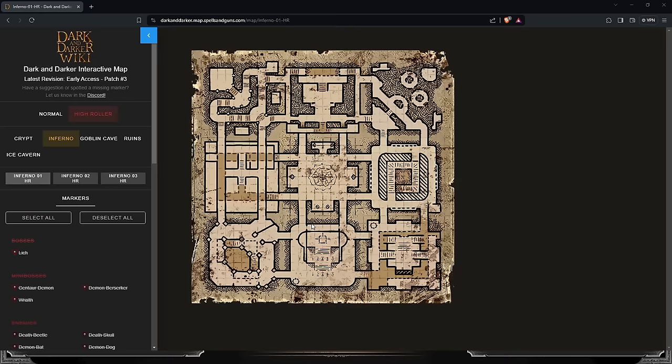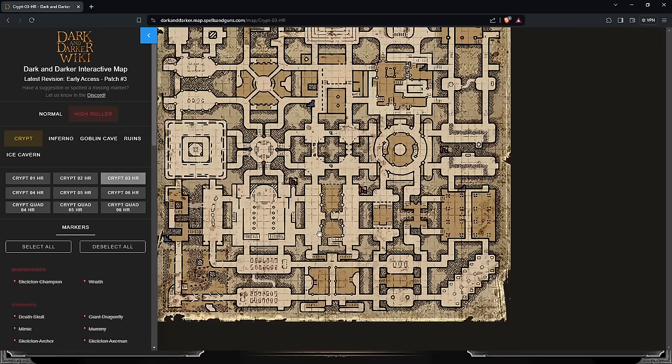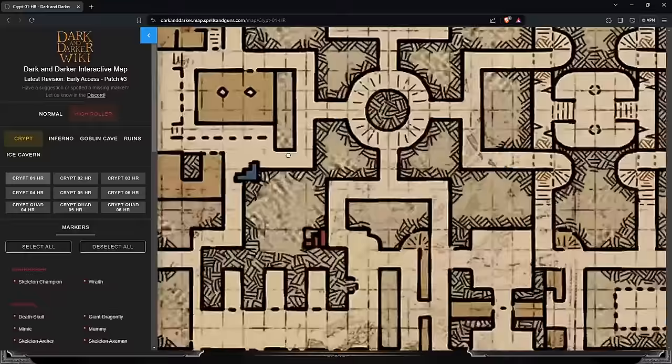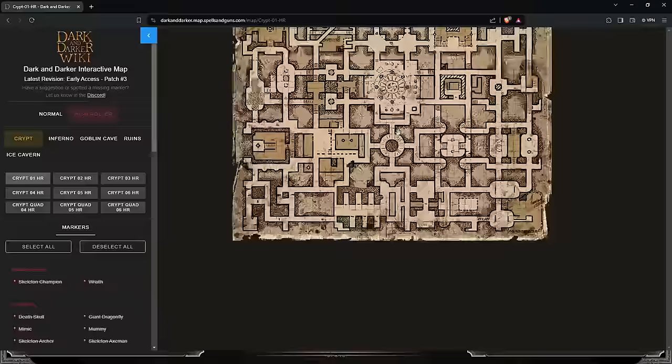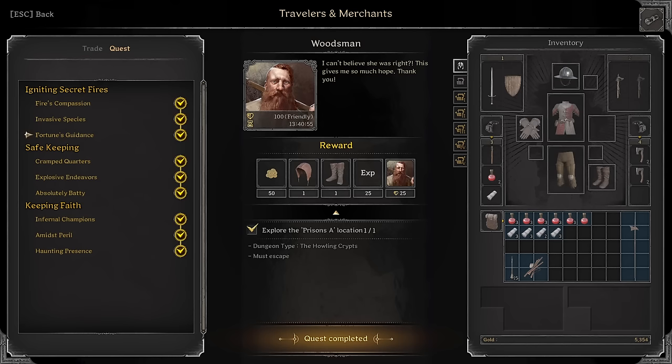Woodsmen: Five blue campfires, kill one Synthar, five Demon Dogs, explore Prisons A location. Prisons A used to not be in the game and everybody was like where's Prisons A — it's actually Prisons B that they just renamed. It is this module right here — this module right here is Prisons A, used to be named Prisons B, but it was a mistake on their part.